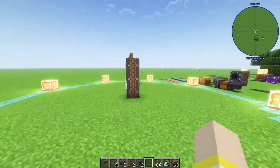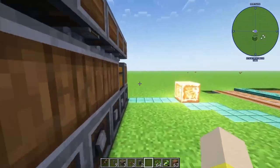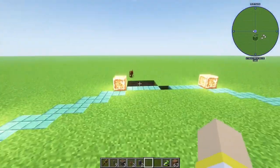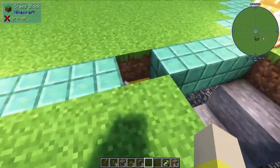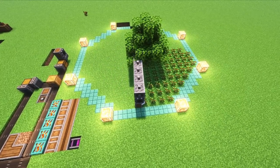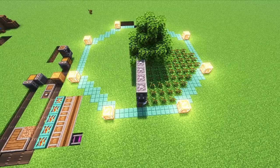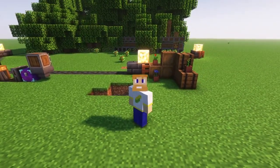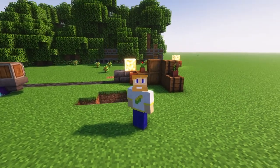Let it rotate at least a quarter turn until it snaps into position, then go ahead and place your saplings in the chest and turn it on. As always, if you found this video useful please leave a like and subscribe. I do read comments, so if you have any ideas or questions leave them down below — thank you!